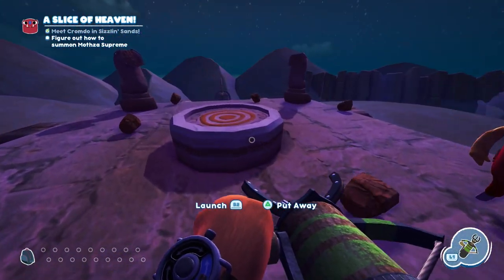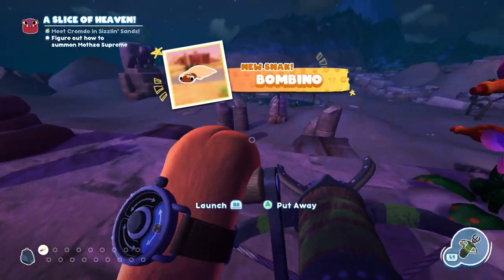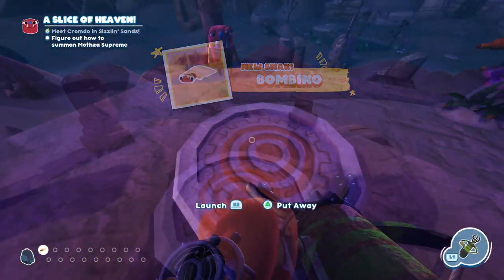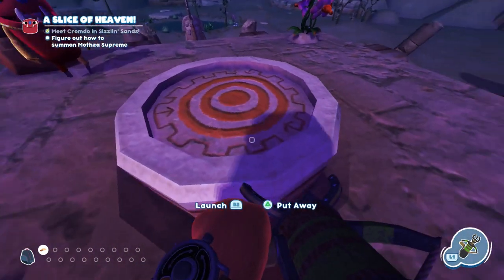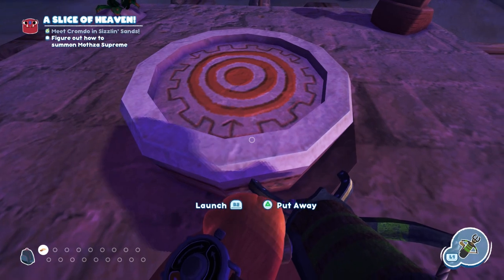Grab the Bombino out of the sarcophagus and place it on this pad. It will explode and clear the pad for you and then you can just pick up the Bombino. Just put your launch pad down on the exposed pad and that will start the Matza Supreme fight.